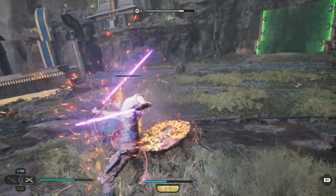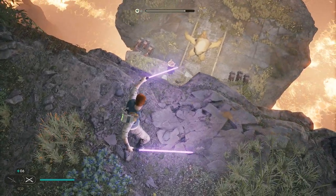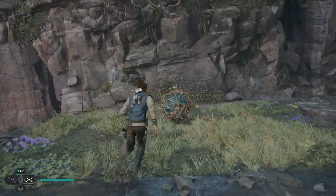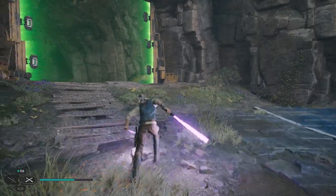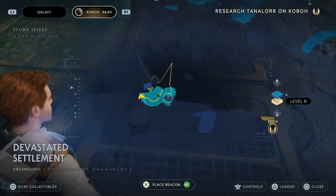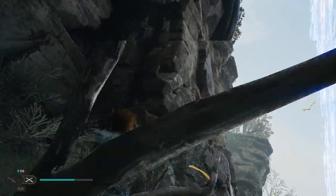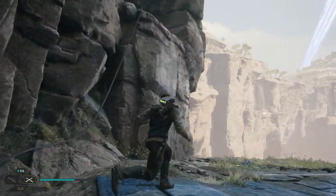Yep, that's what we got that for — been wanting to do that for absolutely ages. Yeet him off a side! Okay, so you can fly that way. Something in there — can't get through there. It's actually something we... I'm sure that was something we could do.